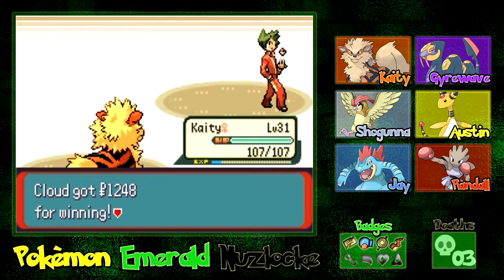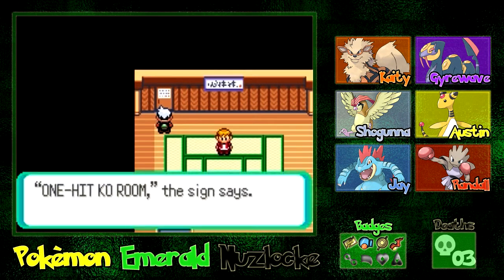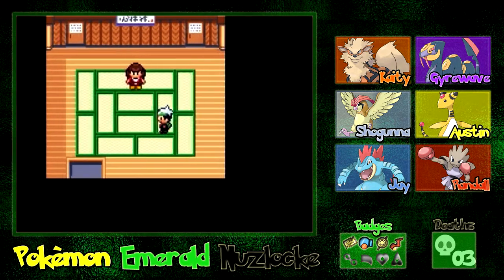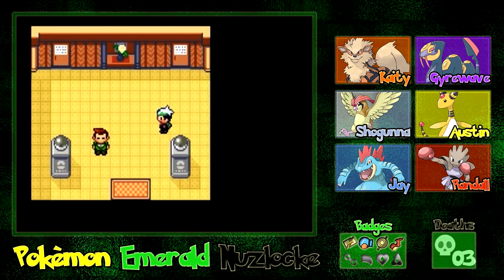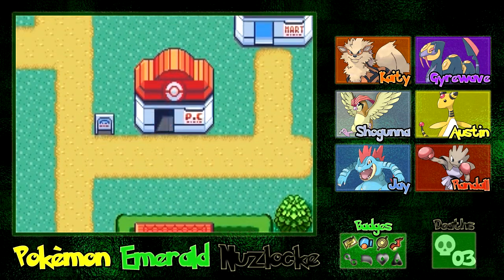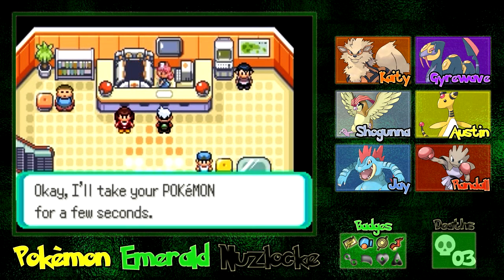At the end of that battle, Shogunna's going to grow to level 32. One-hit KO room up there — I believe we've been in every room now. So we're going to go back to the Pokemon Center, heal really quick, and then take on Norman — our father, who thinks we are weak. We're going to show him we're not weak, and we're going to tell him to his face that he is weak.